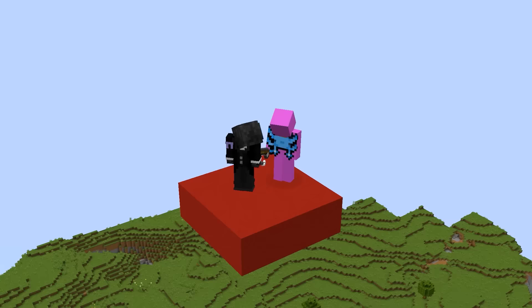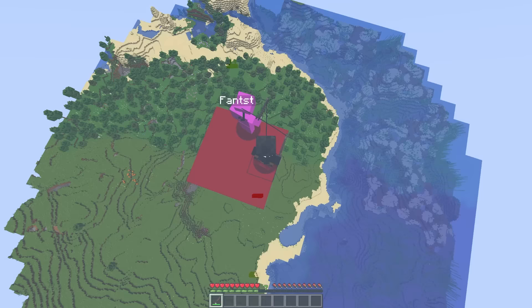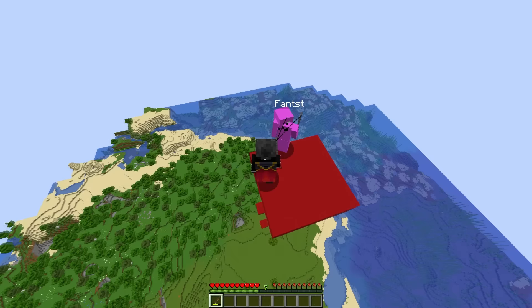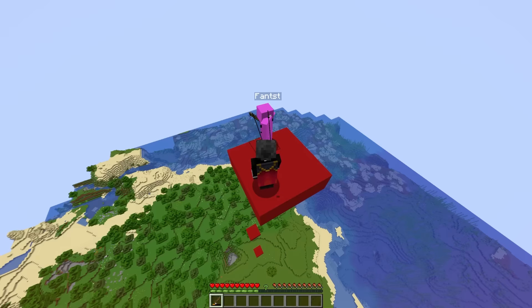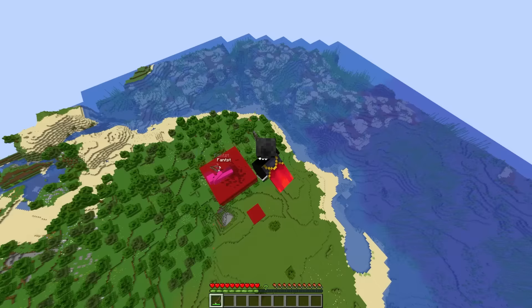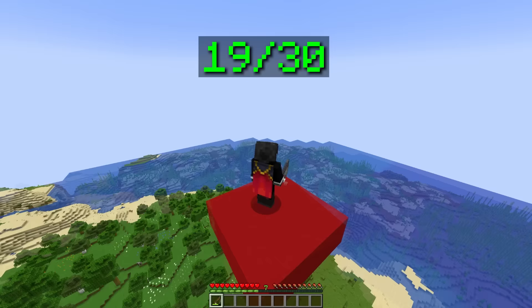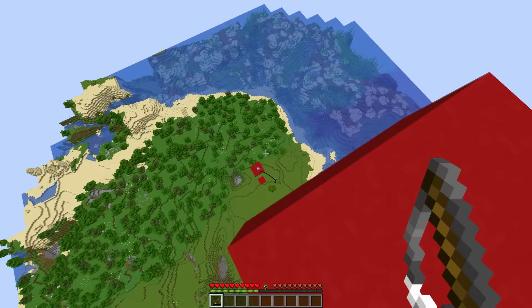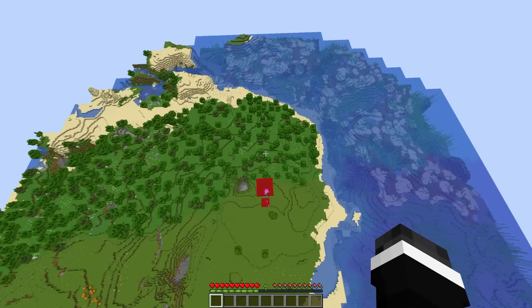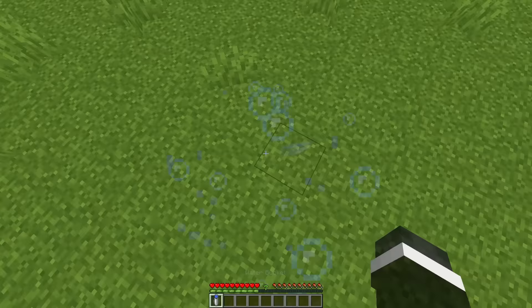I invited my friend Nunn to help me with these next few, starting with the duo fishing rod clutch. I'll jump first and you follow me, then you rod me to there and then I rod you — on the bottom one. This is the trust fall clutch: I'm gonna fall, catch me with it, and I'm gonna try to land on the bottom one. We did it! My friend left a water bucket on the ground that I have to pick up and place in a split second before I die to fall damage. That one's sick!